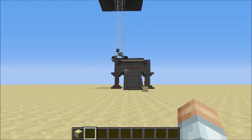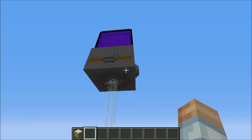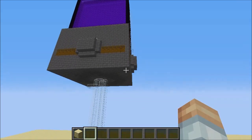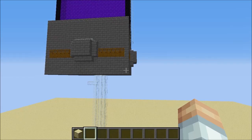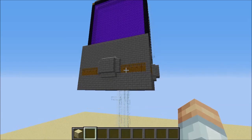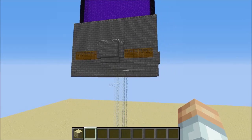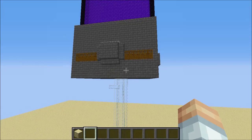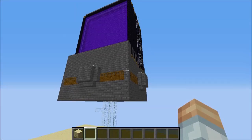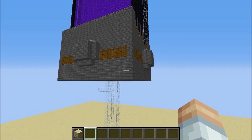On a multiplayer server, if you build this in the spawn chunks, all of the portal blocks will be loaded. However, they will not spawn pigmen unless somebody is close by — otherwise they'll despawn. Additionally, the iron farm will continue going if it's in the spawn chunks. I will link a video about spawn chunks in the description, along with the tutorial for the DocM Iron Farm and the William Goosen Reddit post, just to give credit where credit is due.